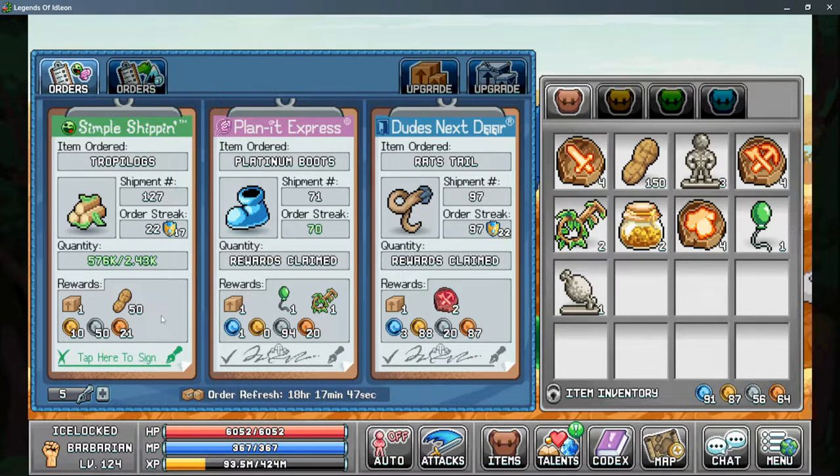Lastly, you have your rewards from each shipment. That usually gives you a box for every order and some kind of material, plus a moderate amount of gold. The order streak is the most important factor here, and this is completing orders in a row without letting it reset. Every time the order streak goes up, your rewards go up, but so does the material cost.